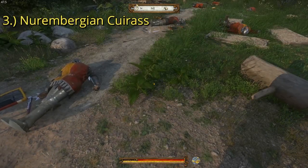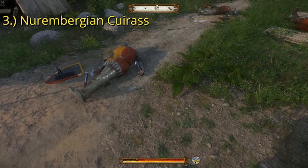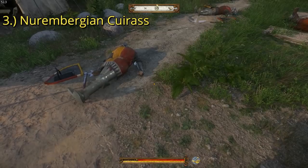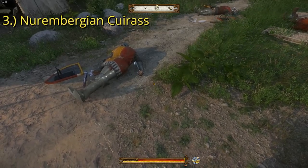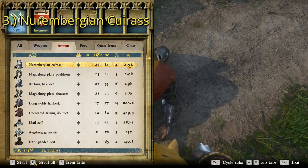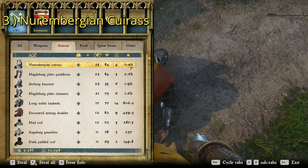For the number one best cuirass in the game we have the Nurembergian Cuirass, which can be found by following Ancient Map 3 or by killing a soldier here at the Merho Yad military camp. He's got the scarlet's wafenrock, a scarlet's shield, and a metal plated axe — that's how you identify him. The Nurembergian Cuirass has a defense rating of 25 and a total value of 2,900 groschen, making it a great and really expensive piece of armor.